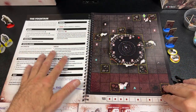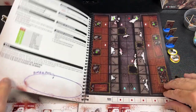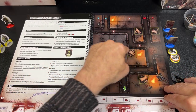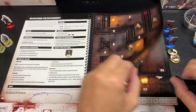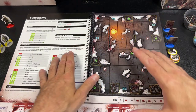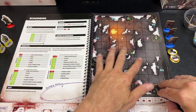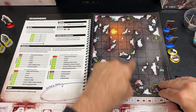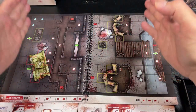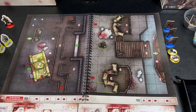Let me thumb through the scenarios quickly so you can see some of the other battlefields. Things do change up — there are special rules for each scenario's terrain. This one has a fountain. Here we're in the streets; The Blocking Detachment looks like a really tight dungeon crawl. The Devil's Garden has fire that can spread. Here's a scavenging mission with different lookup charts. And this is as big as a battlefield gets — two maps side by side — and the rules for that are in the rulebook.